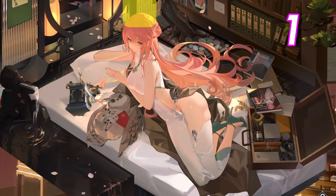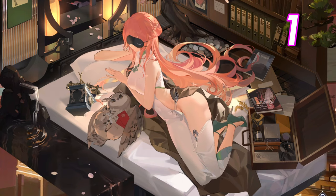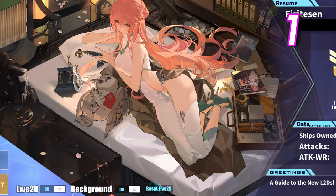You can tap above her head to pull down her sleep mask. This interaction felt weird to pull off as there wasn't a clear way to remove it again. My best workaround was to manually reset the Live2D, then recycle through my secretary roster.